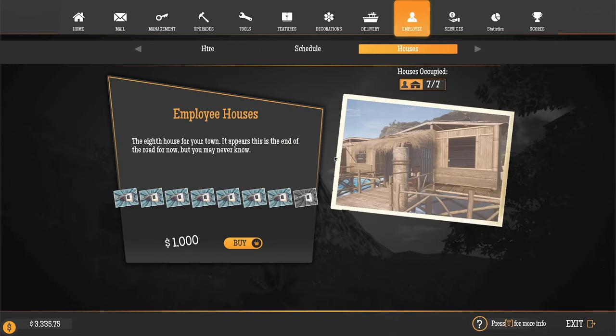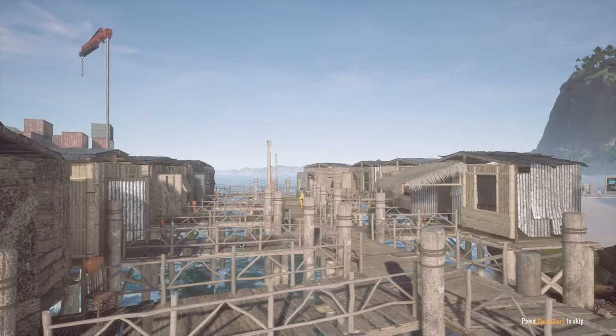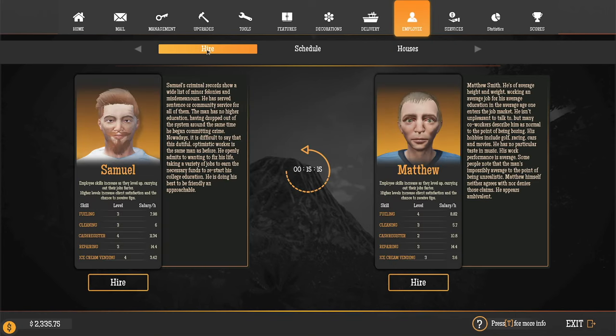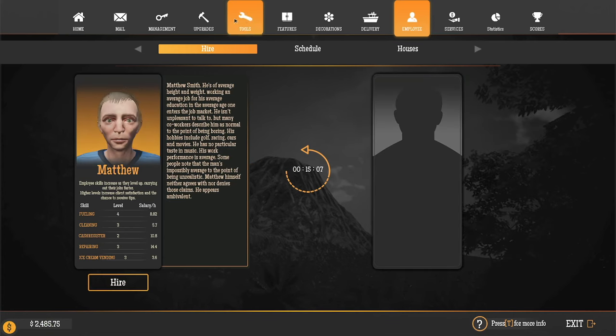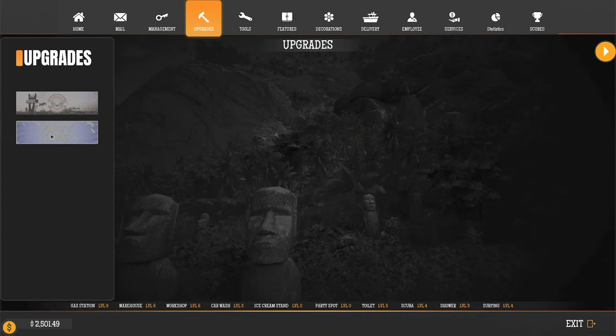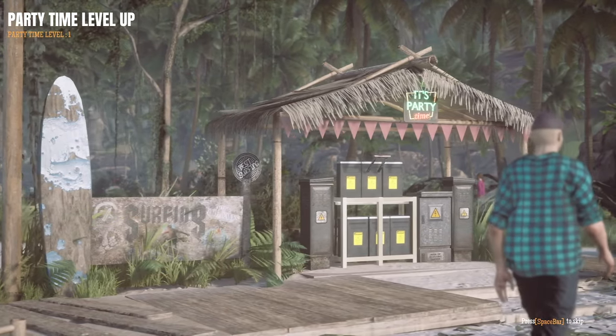Let's see — employee houses. Yeah, we can buy that last employee house. We'll hire him. Now, can we get the ice cream stand and party spot?